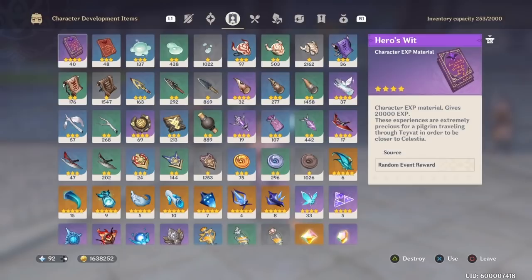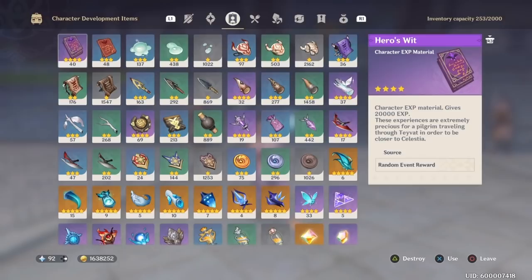The very first thing we need to talk about is Hero's Wits. You need somewhere around 416 Hero's Wits roughly for level 90 Hu Tao, and around 280 roughly for level 80. I'm planning on getting her to level 80 with just level 6 talents because I don't know how she plays yet.